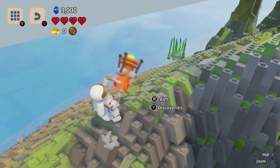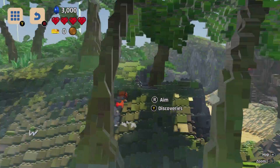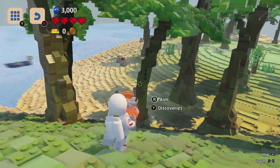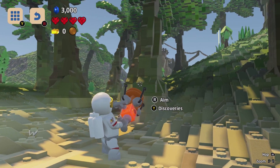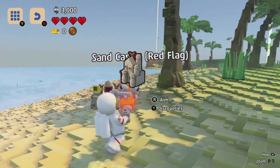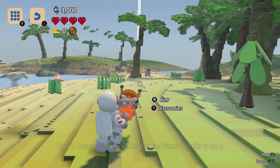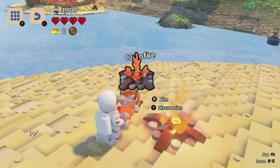Let's get the discovery tool out. We just kind of aim it at things and it will discover them on its own — that's awesome. We got ourselves a little sand castle discovered there, and a campfire as well.